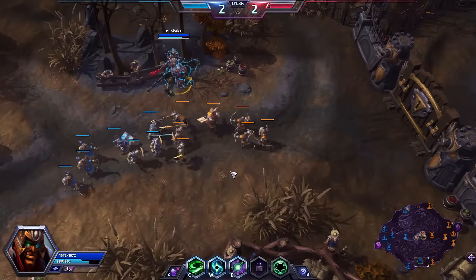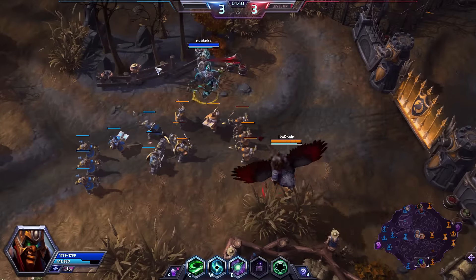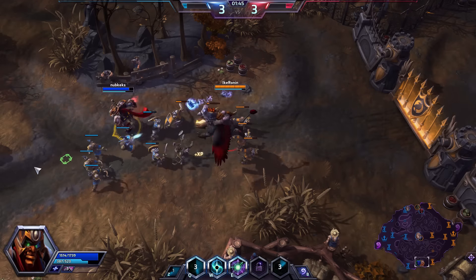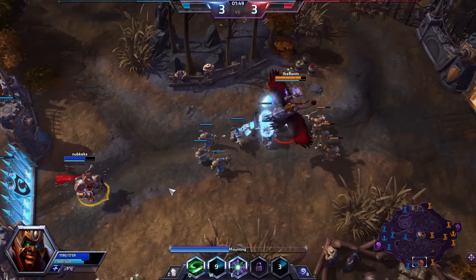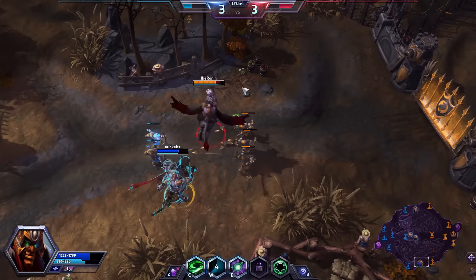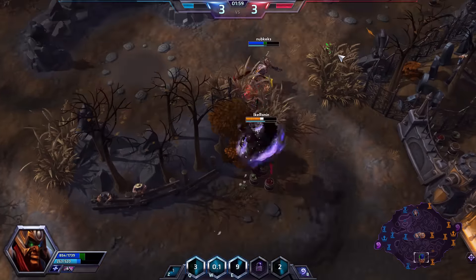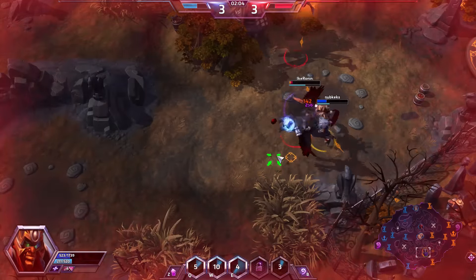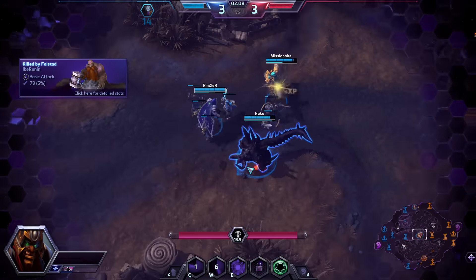You're going to want to be roaming around as much as possible. I do believe I get a little bit salty here - I was actually not sure how to lane against the Falstad. At this point I was kind of going, wait, do I clear this lane? Do I just sit here? We really should have had people roam down. It is kind of my fault that I die right here. I go in to do some damage to the Falstad. Unfortunately Stitches does arrive, he misses his hook, but Falstad's hammer comes back off cooldown and I'm dead.